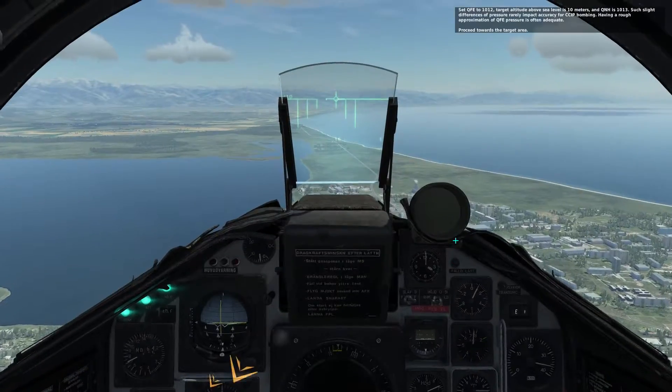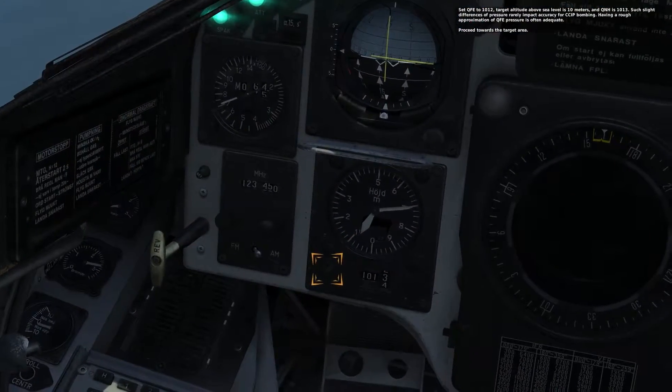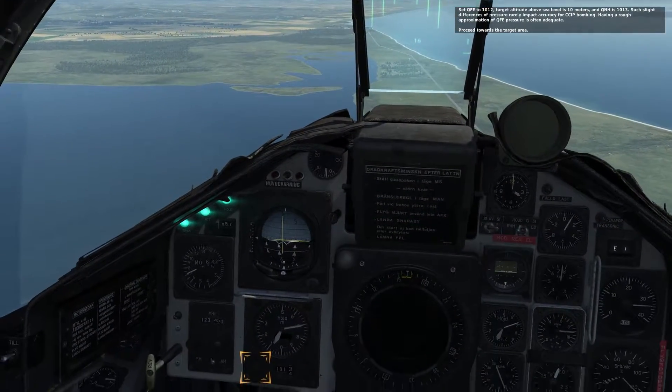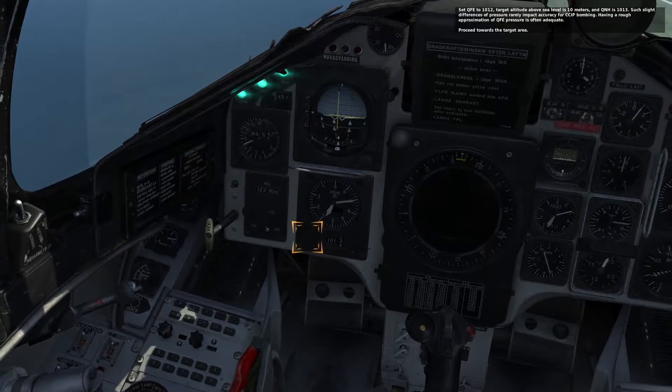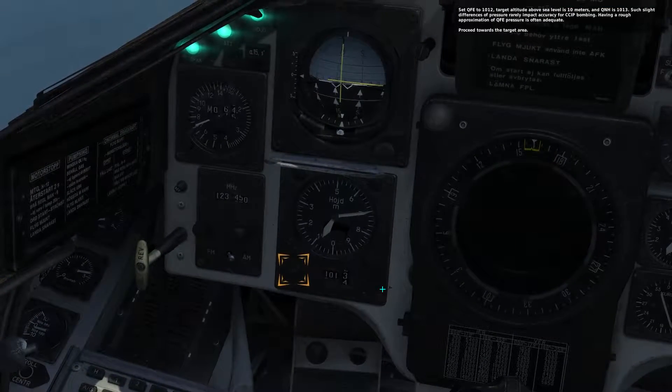Confirm that the weapon selector is in mode NAV, since CCIP requires NAV. Set QFE to 1012. Target altitude above sea level is 10 meters and QNH is 1013. Such slight differences in pressure rarely impact accuracy for CCIP bombing. Having a rough approximation of QFE pressure is often adequate.